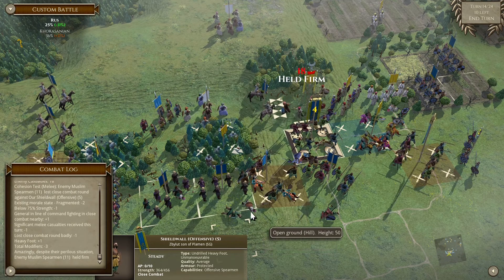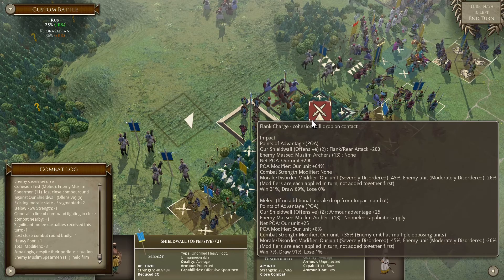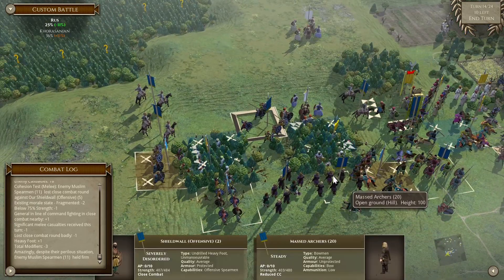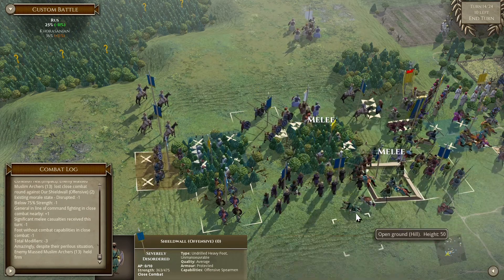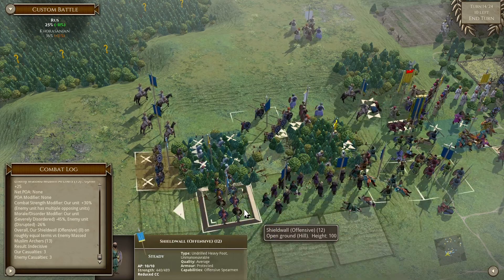Here of course we are setting up a flank move. Wow - as for here, yes, we will get in the back and make sure he drops cohesion. Now we have a couple of turns to bring him down.